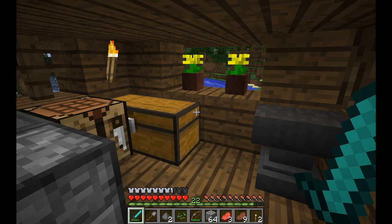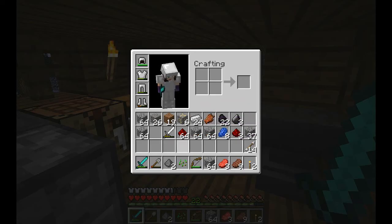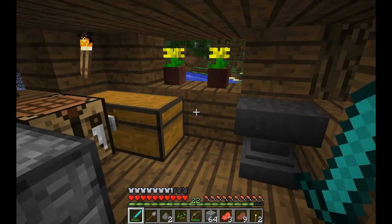Hi everyone and welcome to the Pretty Scary Update let's play. Today I went mining off camera because mining is really boring. Something weird happened — I must have dropped my pickaxe and I can't find it. I had a diamond pickaxe with half durability left and I just can't find it.